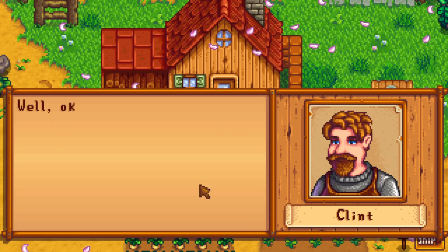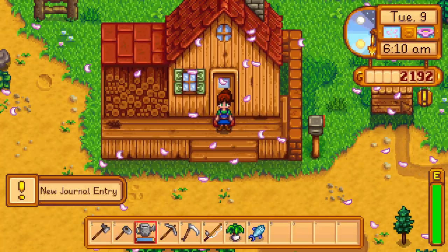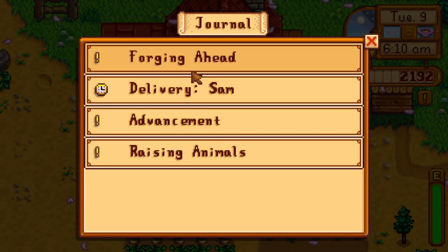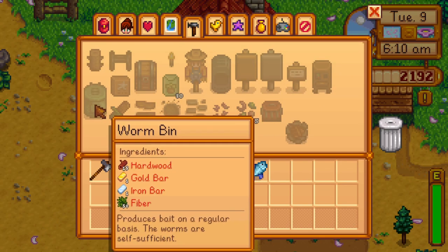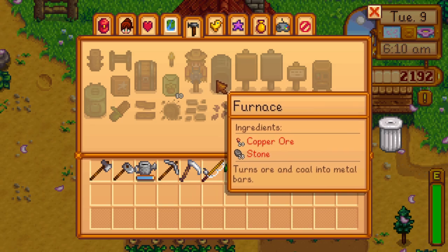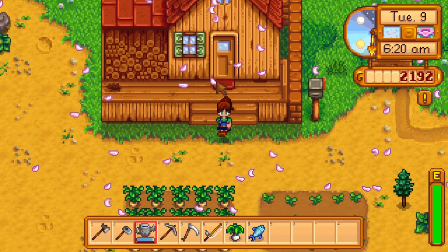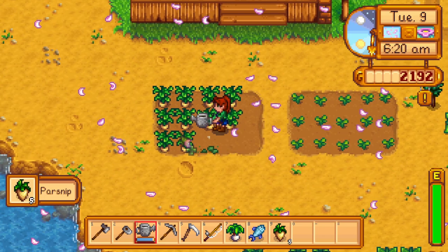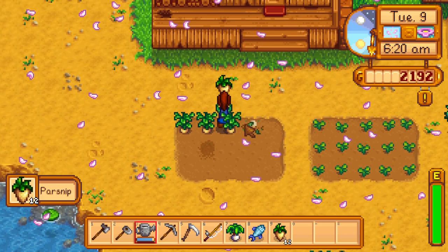When you've smelted a few copper bars, Clint says to consider having him upgrade one of my tools. Let's figure out how to craft a furnace. A furnace is crafted with 20 copper ore and 25 stone. So if we keep finding copper ore, maybe we can get to the mine soon.